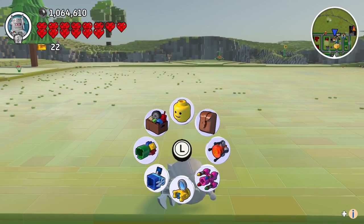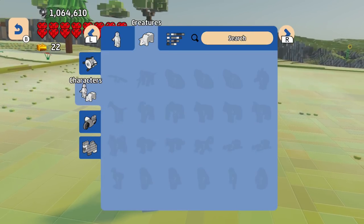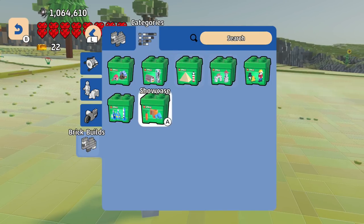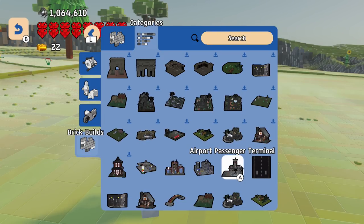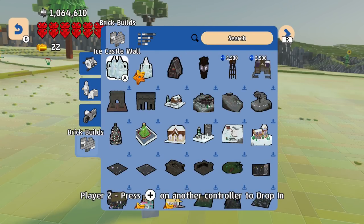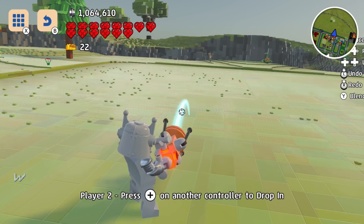All the other platforms sync up nice and good, but this one does not. So first thing we're going to do, let's go into our Discoveries, then into our brick builds and showcase builds. Alright, here we go — that works. We got the 1950s Garage.